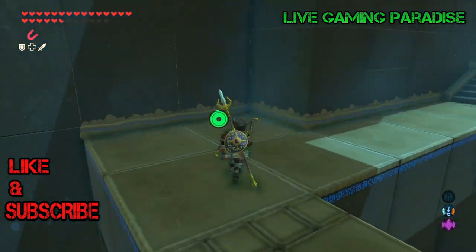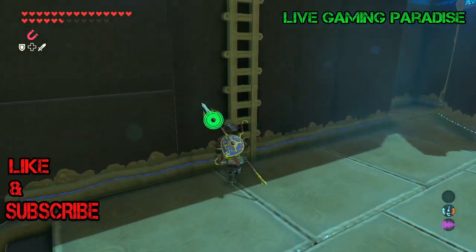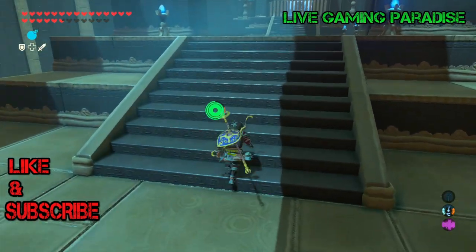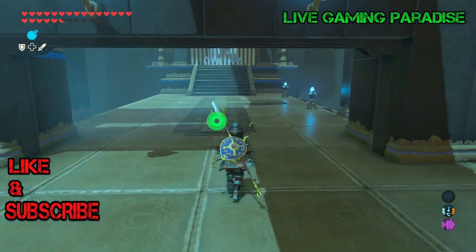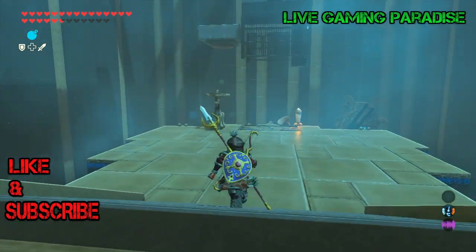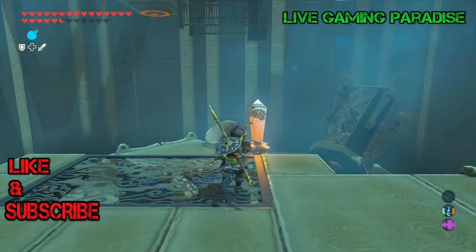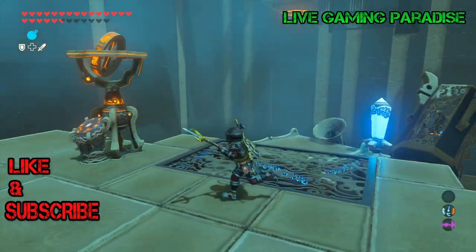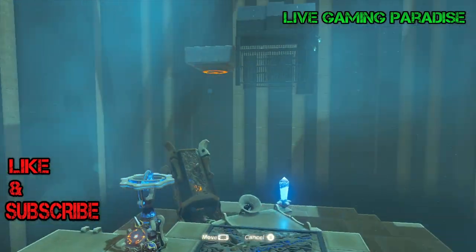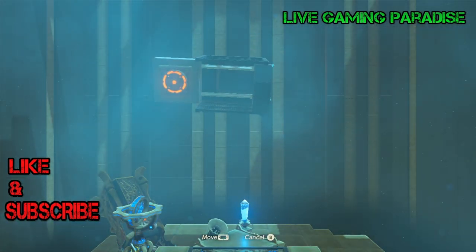Once you do that, go up the ladders here and turn left through the bars. On the right hand side there's gonna be another target, but this time it's controllable with your controller so you have to move your controller in order to get the target. Get to the machine here and with your controller just turn it around until you find a good position.